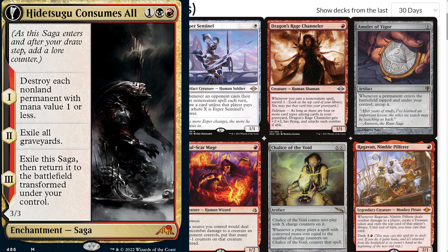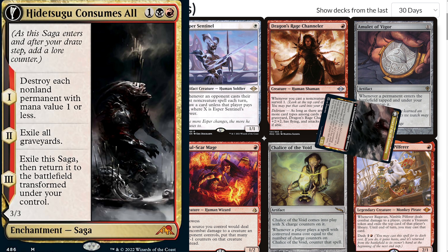When it enters, it destroys all permanents that cost one or less, and on the following turn, exiles all graveyards before finally flipping into this monstrosity.